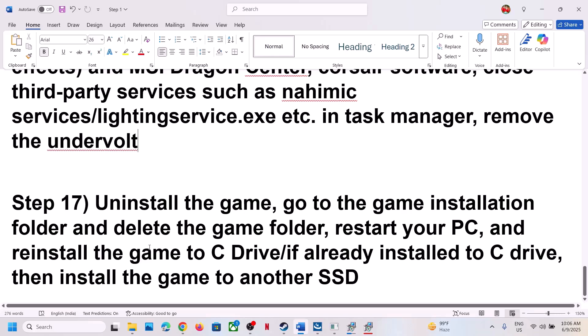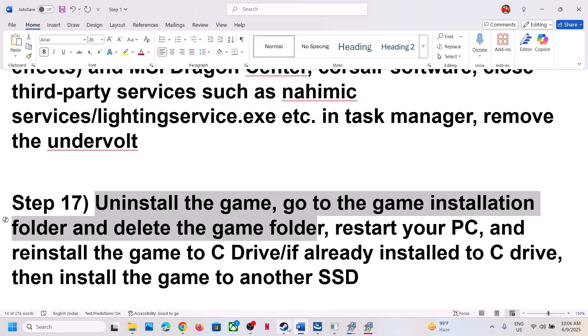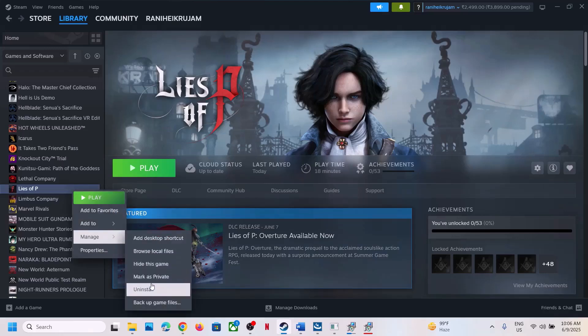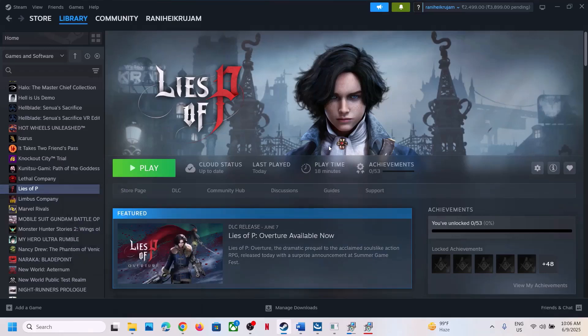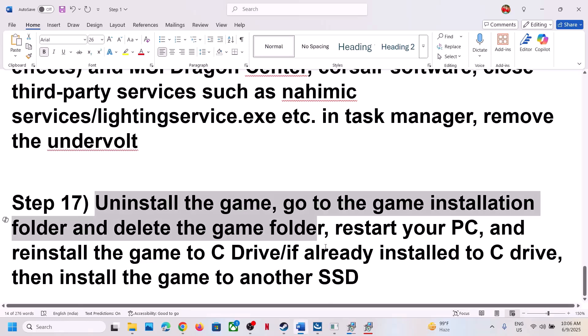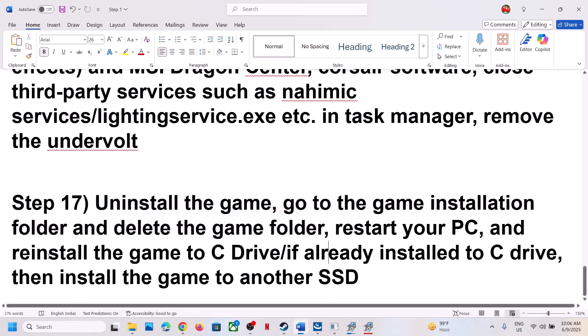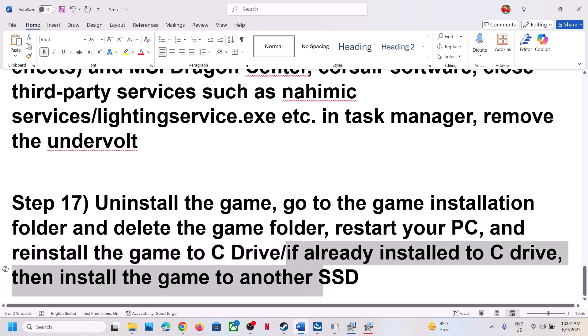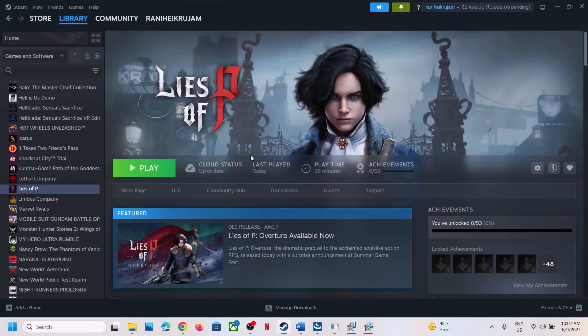The last step is to uninstall and reinstall the game to a different drive. Right-click the game, select Manage, then Uninstall. After uninstalling, go to the game installation folder and delete the remaining game folder. Try installing to the C drive if it was on a different drive (D or E). If it was already on C drive, try installing it to a different SSD. One of the steps in this video should help you run the game successfully.